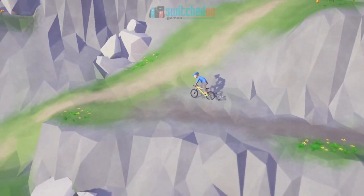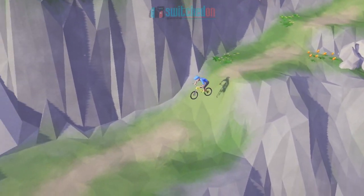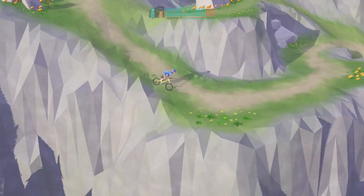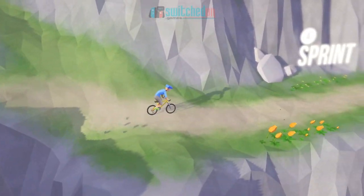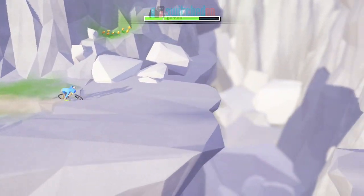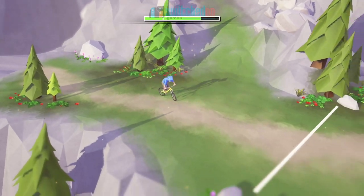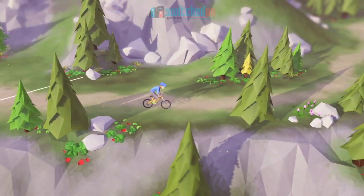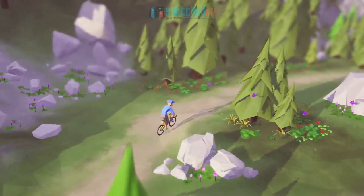Speedrunners are going to absolutely love this. I think there's a leaderboard — I'm going to go and check that out in a sec. Isn't it perfect for the Switch? Sprint by holding down the A button. The scenery is changing a little bit now. As we get further down the mountainside, it's less aggressive terrain.